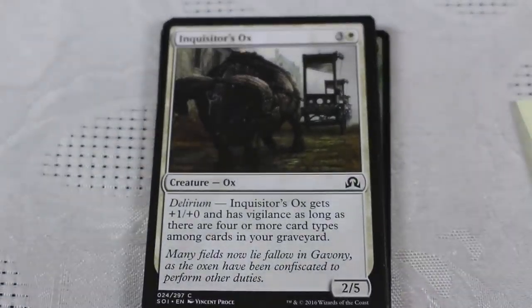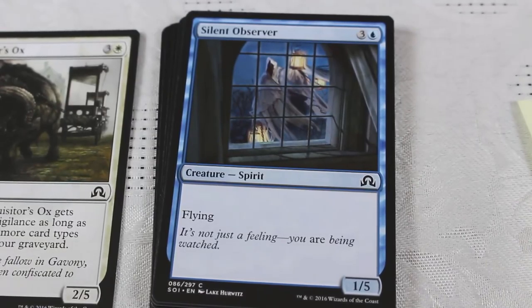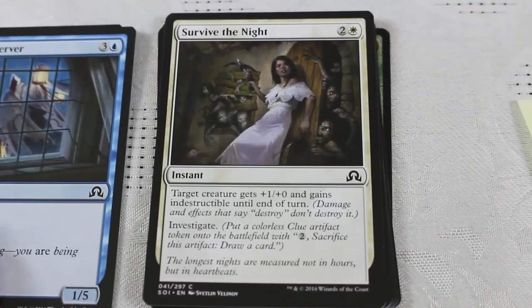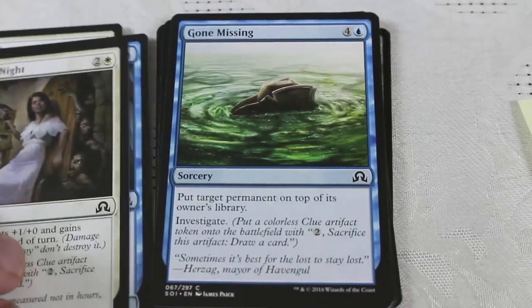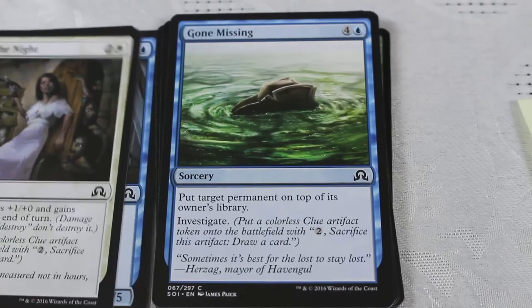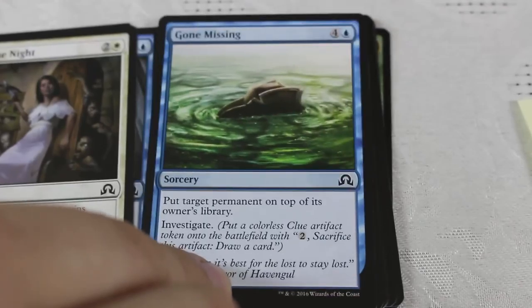This has been a fun set, especially to draft. Inquisitor's Ox, 2/5. Silent Observer, 1/5 flyer — not actually that bad for clogging up the air. Survive the Night: target creature gets +1/+0 and gains Indestructible until end of turn — a fun little combat trick. Gone Missing: put target permanent on top of owner's library, plus you get to investigate. It's five casting cost at sorcery speed, so this is an effect I usually like but the cost is just so high — it really depends on the deck.